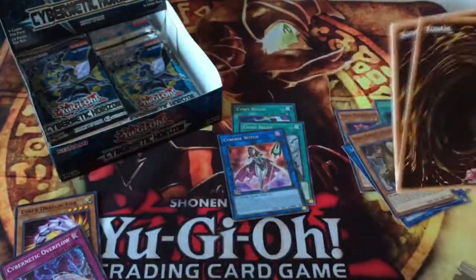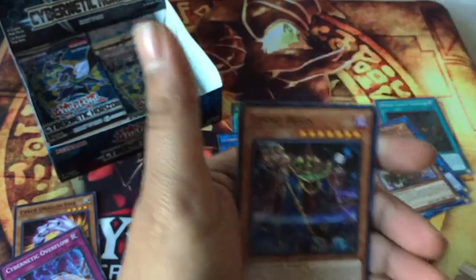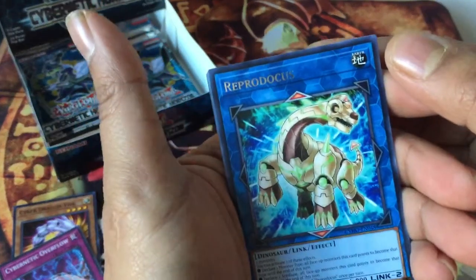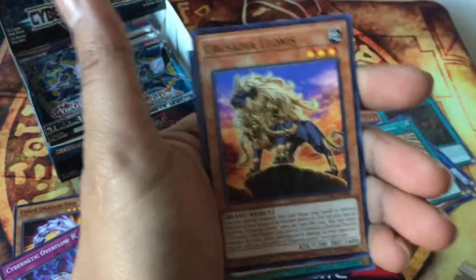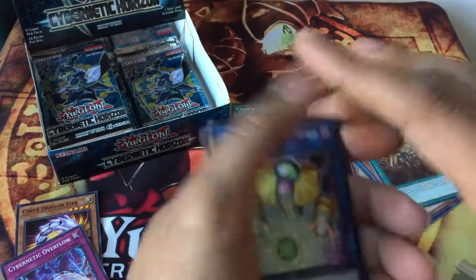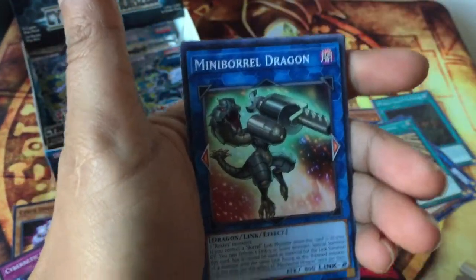Don't forget to click that notification button — I'm gonna be doing so much opening. Formerhand Samurai, Goki Ring Trainer, Cosmo Brain, and our super rare is Crusadia Revival. Reed for the Coast, Goki Hill Org, Link Torrent, Lioness, Turning of the World. Restoration Point Guard, Crusadia Arboria, Mini Barrel Dragon.